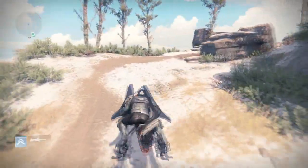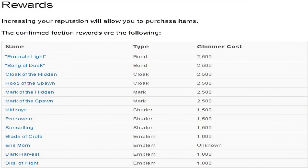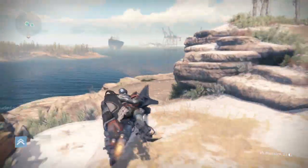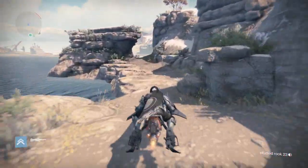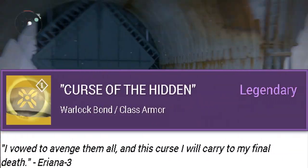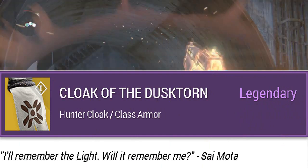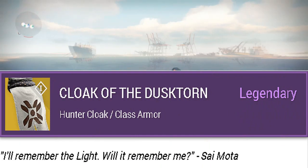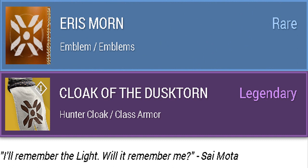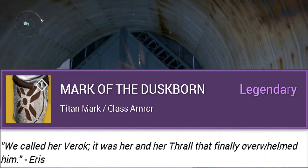I have for you guys all the gear that Eris is going to have and the cost of them. I mentioned in my recent video how there will be class emblems, but I didn't mention that there will be new legendary class armor as well. These cannot be purchased. Starting off, we have Curse of the Hidden — it's a Warlock bond class armor. Up next is the new Hunter cloak called Cloak of the Dusk Torn, which actually looks kind of similar to Eris's emblem.